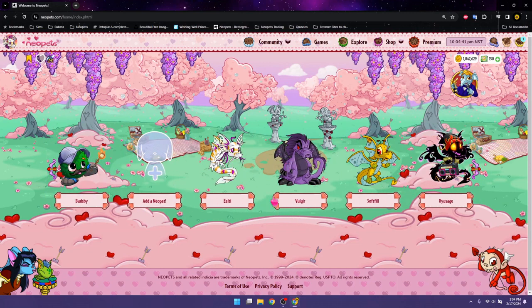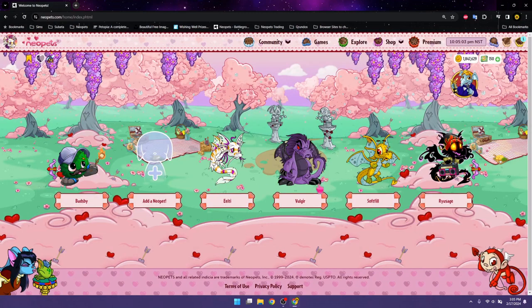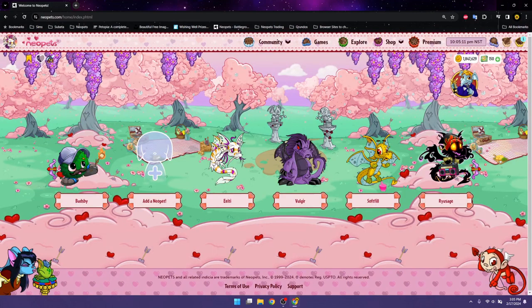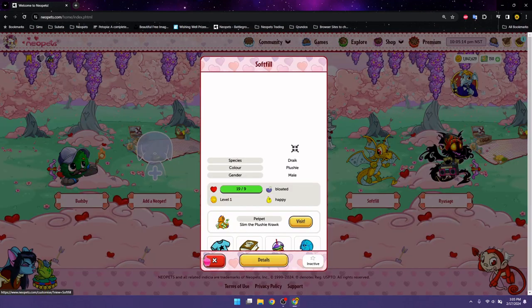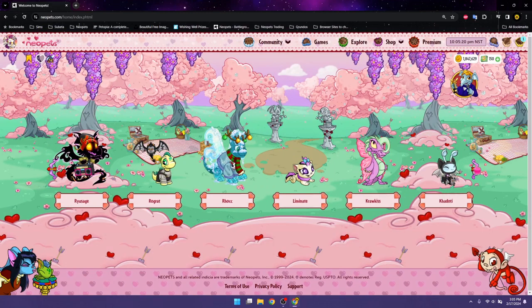More updates: I actually painted Elt's pet Sharky - he is now a Tyranian Narana. I attached him really early; he's only a couple of days out of sync with how old Elt himself is, so I didn't want to detach him, but I felt like he needed an update instead of just being a normal little Narana. So I ended up making him Tyranian. Nothing new with Vulgar and Duke. Soft Fill still has the same pet pet.